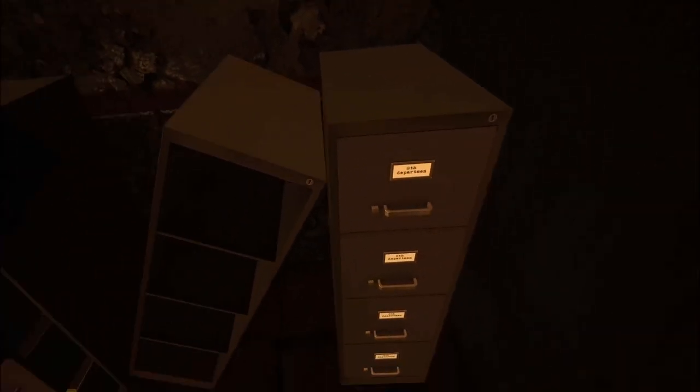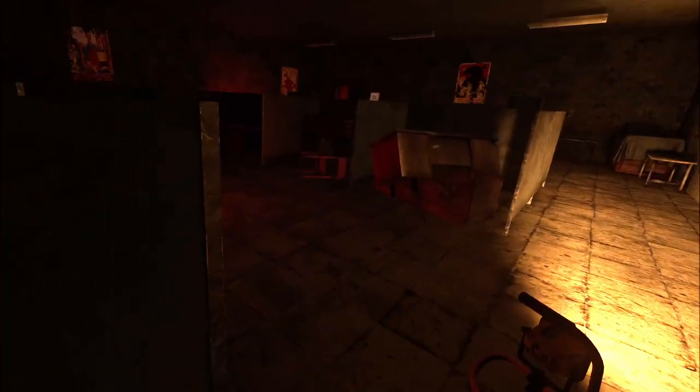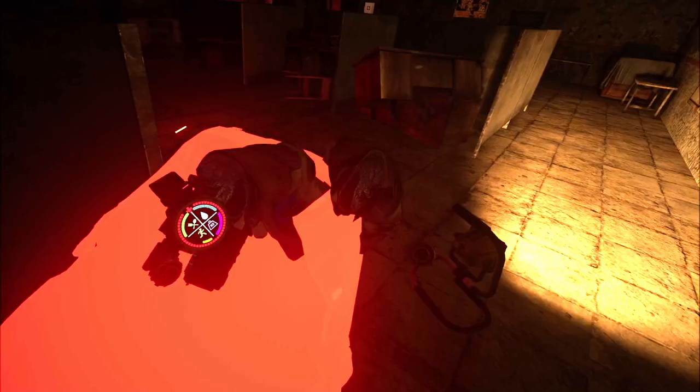As soon as you load into Silo, you want to hope for the office or the elevator spawn. Whichever one you get, these are two really good rooms that have plenty of loot easily worth about 30k every single time. You just want to grab everything — every attachment, any loose loot. Sometimes you'll find some really good valuables. If you're lucky and find a decent gun, you can kill the scavs right outside the office and take their stuff too.